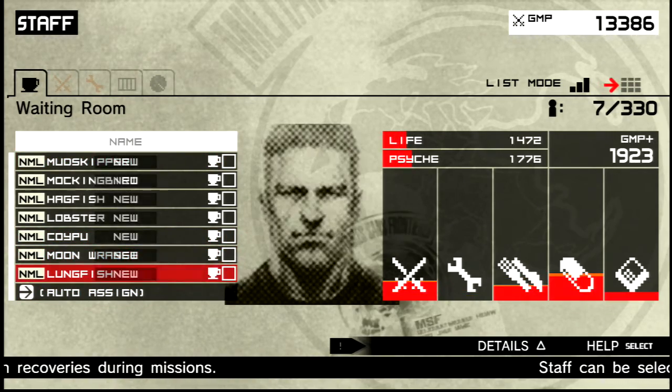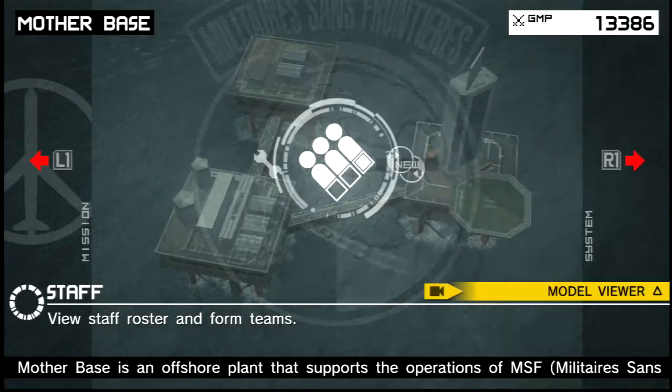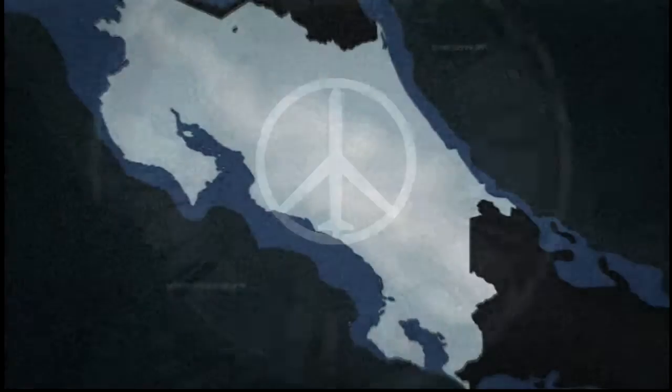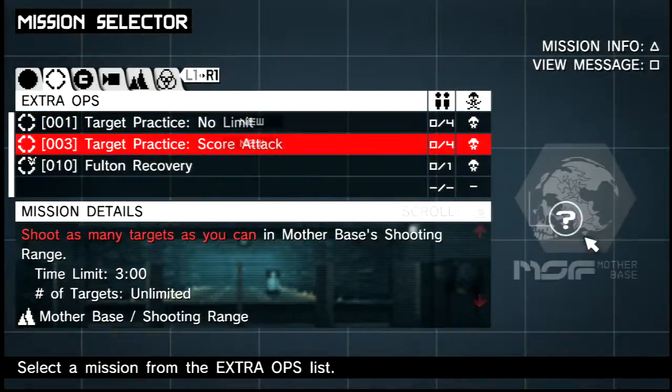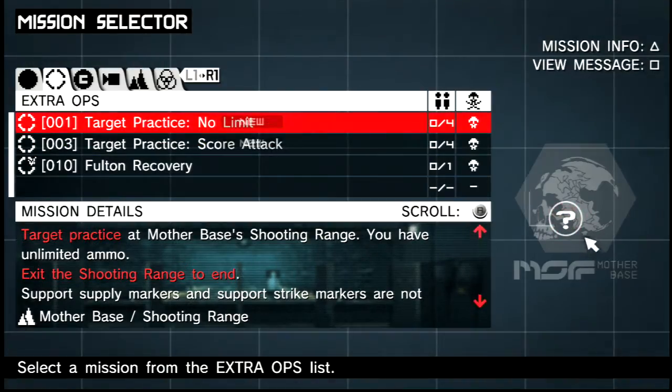You do eventually get to the point where people are like 'hey, no one's cooking food' and stuff like that — so you unlock the other bits. People get sick, you need medicine, and that stuff unlocks gradually as it goes along.